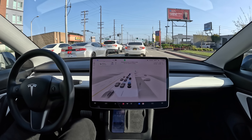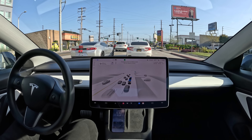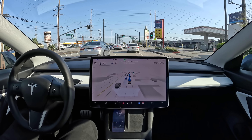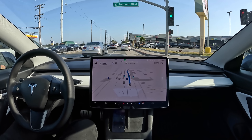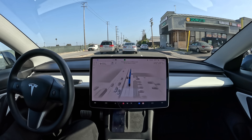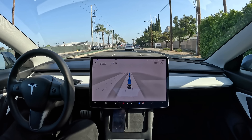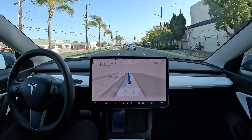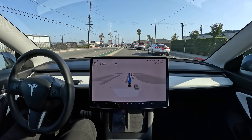It almost went into the right turn lane by mistake, but then it corrected itself. That wasn't so smooth, but at least it got in the right lane, just did it a little late. I guess it thought that lane could continue forward. Right now it wants to change lanes. It's really free and clear to change the lane, there's no reason why it can't right now. And there we go. I think maybe there was another car two lanes over, so often it won't make a lane change if there's a car passing two lanes over, which seems a little silly.